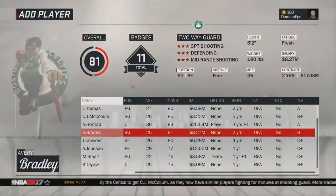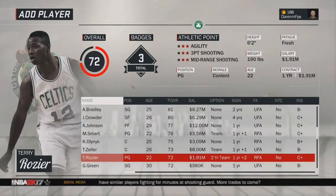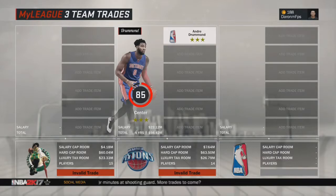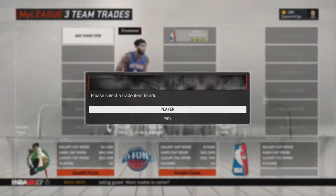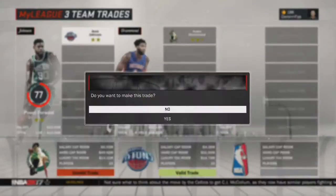You can see I put up an 85 overall player — a center — and we also have Andre Drummond in the offer. We're going to try to get him to our team. We add someone that's okay, about two stars, and right there you can see what it says.